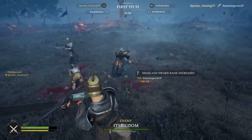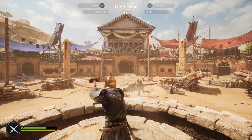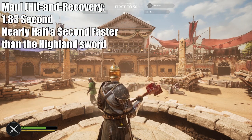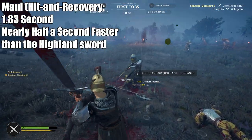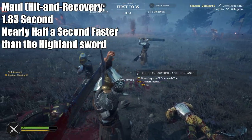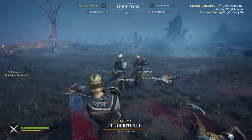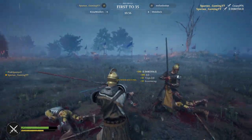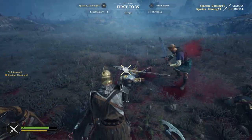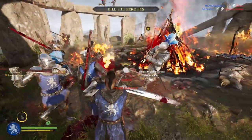Just for a reference of how slow this weapon truly is: the Maul came in at 1.83 seconds for hit and recovery speed. Compare that to the Highland Sword at 2.14 seconds — the Highland Sword is an entire half second slower than the second slowest weapon in the entire game, which is just absolutely insane. It is completely an outlier compared to every other weapon for how slow it is.